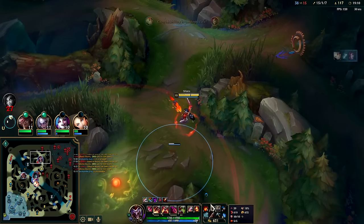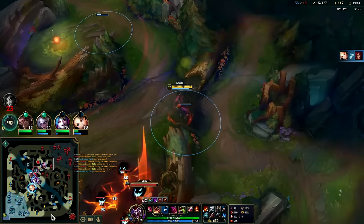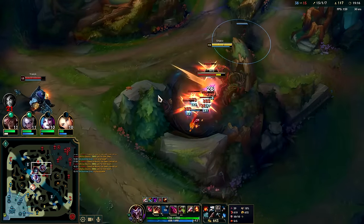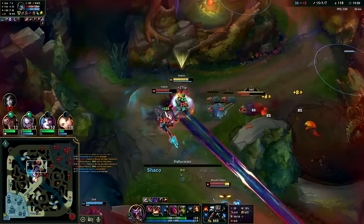Why are we trying to fight them when they're underneath their turret? I'm Shaco. Just walk this guy down again with double auto, smite, auto, auto, R.